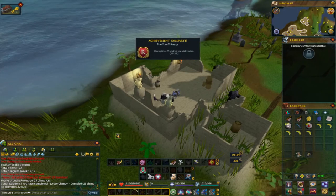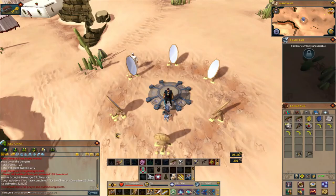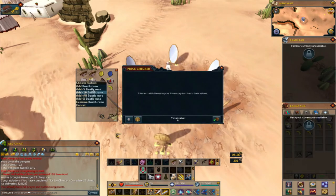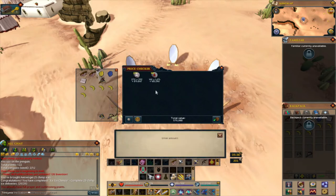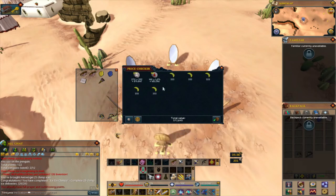And there we go — that's how you get the achievement. At the end of the 25 trips, this is how much I got as a reward: 270 death runes, 410 blood runes, and five bananas — so about 500k total.